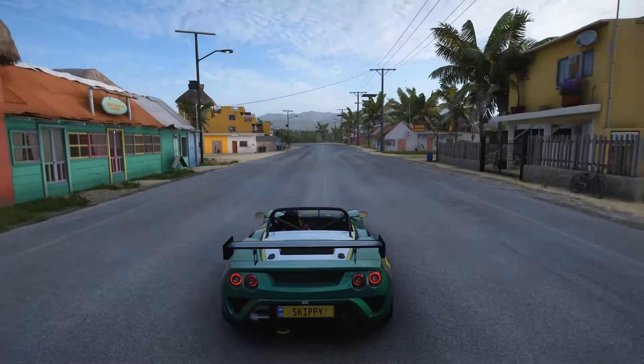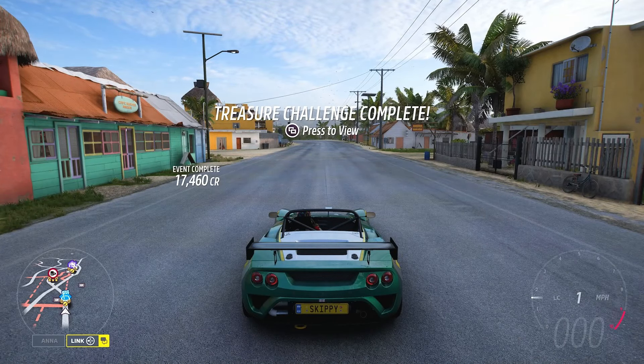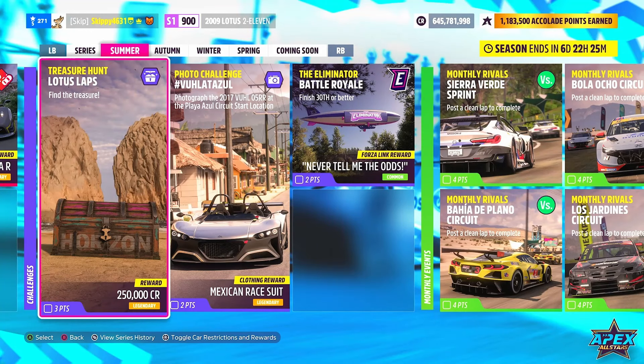Once back in the free roam, we're going to see the beautiful words: treasure challenge complete. At this point you can head back to the Festival playlist, where the treasure hunt tile will have changed to give you a visual clue of where this week's treasure is located.